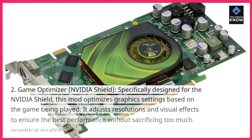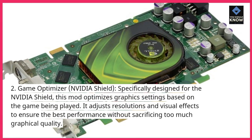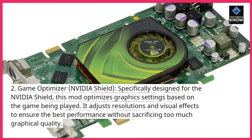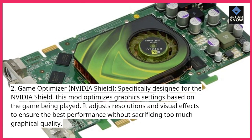2. Game Optimizer, Nvidia Shield. Specifically designed for the Nvidia Shield, this mod optimizes graphics settings based on the game being played. It adjusts resolutions and visual effects to ensure the best performance without sacrificing too much graphical quality.